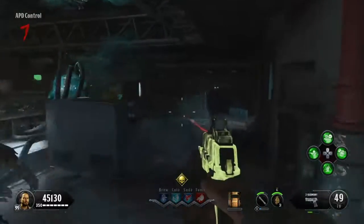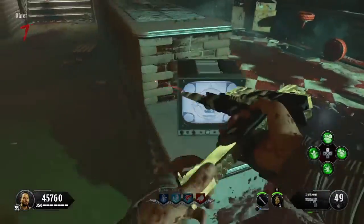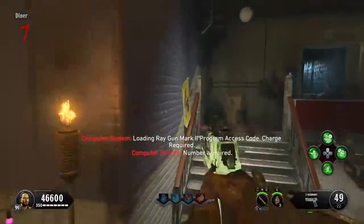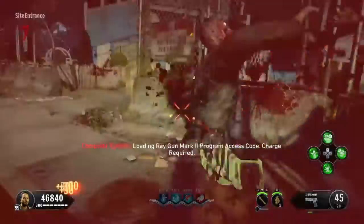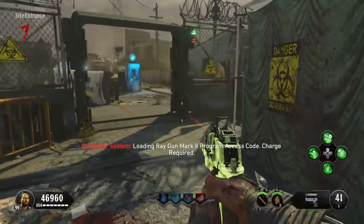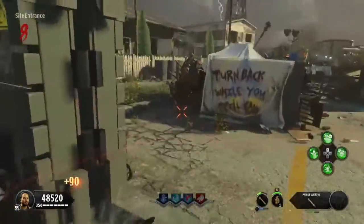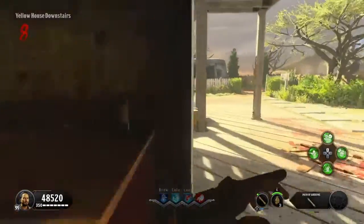It will say 'number acquired.' My number here is eight. My second area was in the diner, so I'm going to fill it up with souls — my number there is four. My third area gave me seven. So my numbers are eight, four, seven. My last location is in the yellow house.